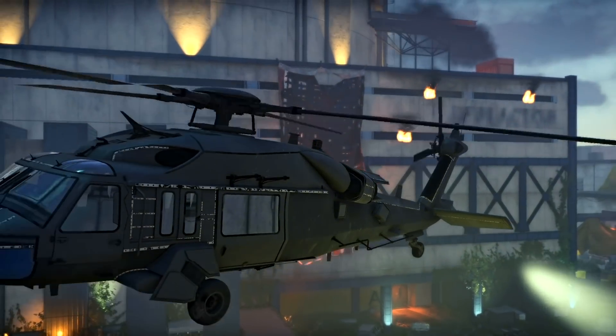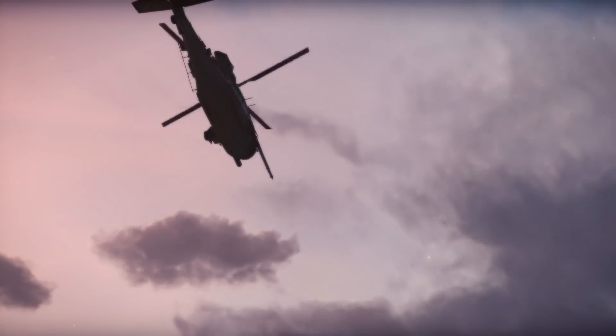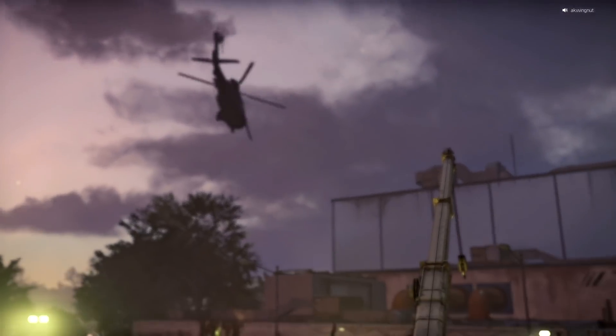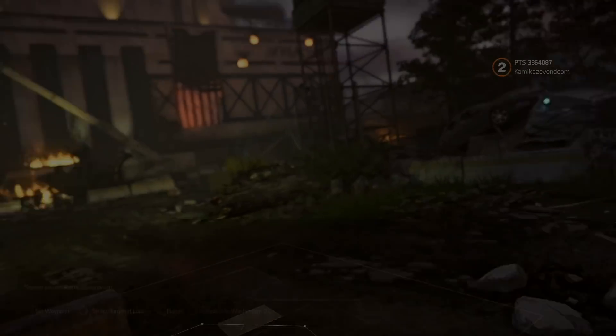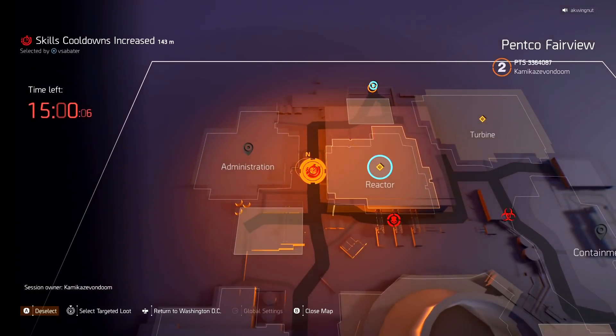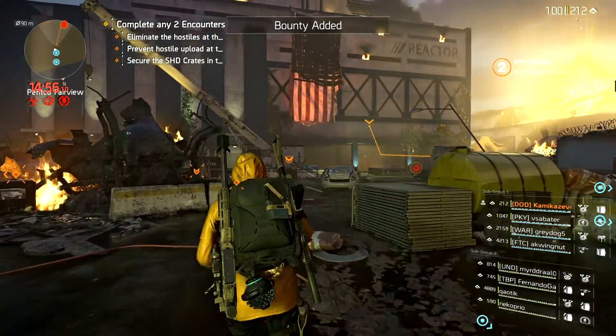Outcasts have taken over the power plant — lockdown procedures have been initiated. The reactor is unstable and emergency lockdown protocols are activated: 15 minutes to lockdown. The team moves in to get control of the experimental reactor, with the goal of running it over and over for efficiency.